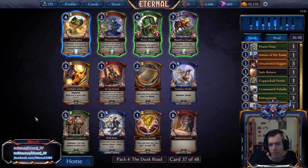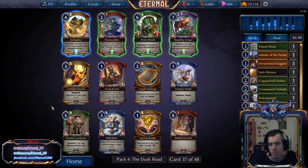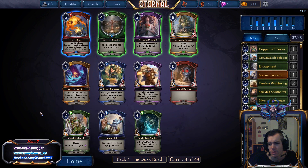Last Light Infusion — still not the biggest fan. This is probably the best pick for us over Sandspider. I don't have four of these yet, but I think this is a great addition to our deck, so I'll take this.